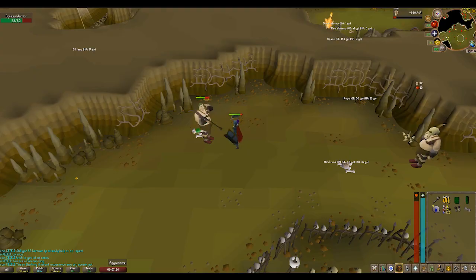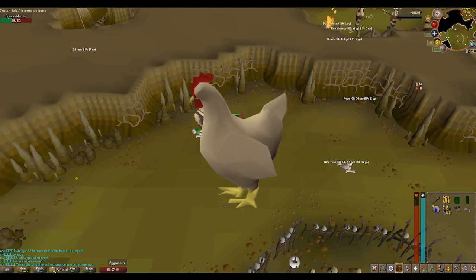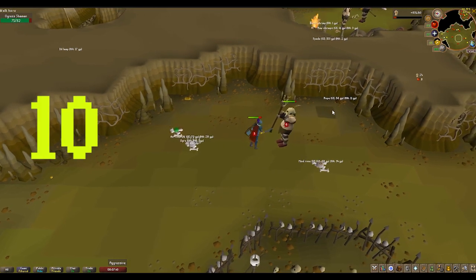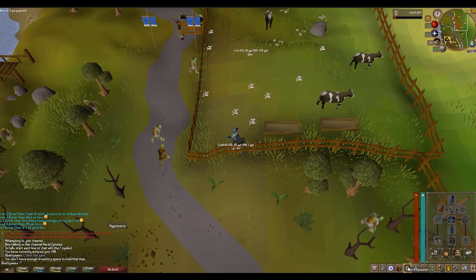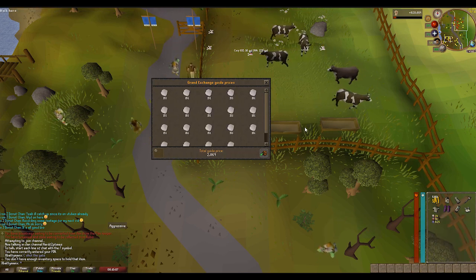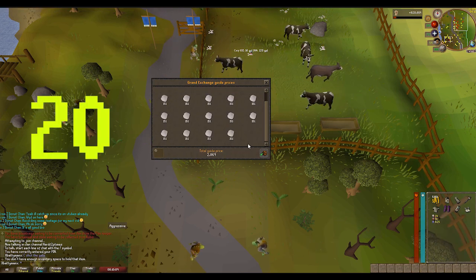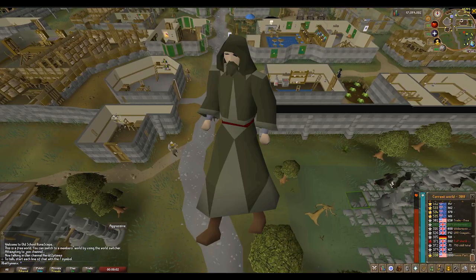For the profit method, we're going to do exactly the same as the AFK method up until cows. Get the training sword and shield, kill chickens — you can pick up feathers to earn a bit of money — and once you get to level 10 attack, strength, and defense, move on to cows. This time, pick up all the cowhides from each kill and bank them at Lumbridge.